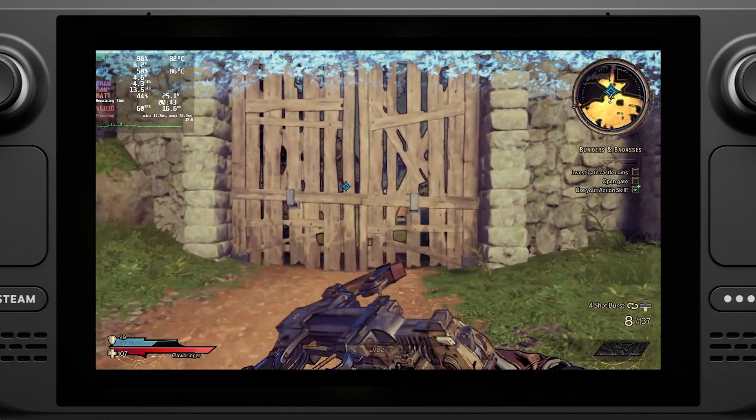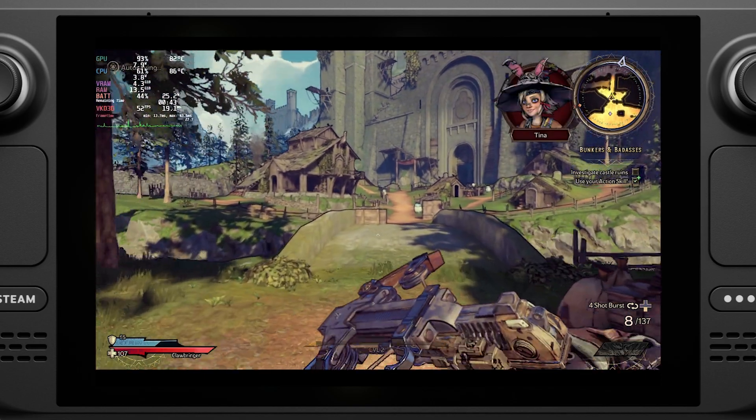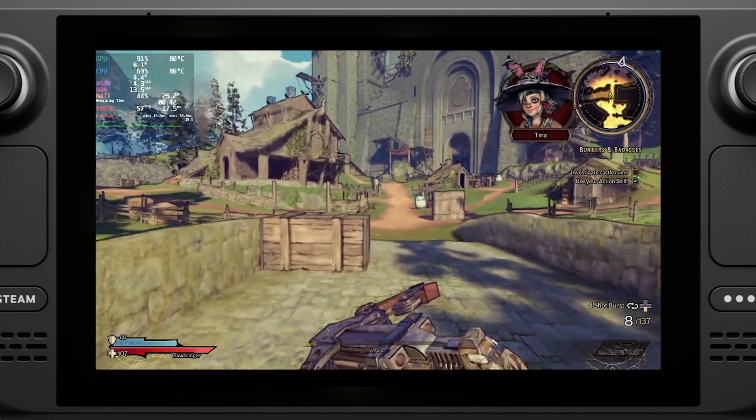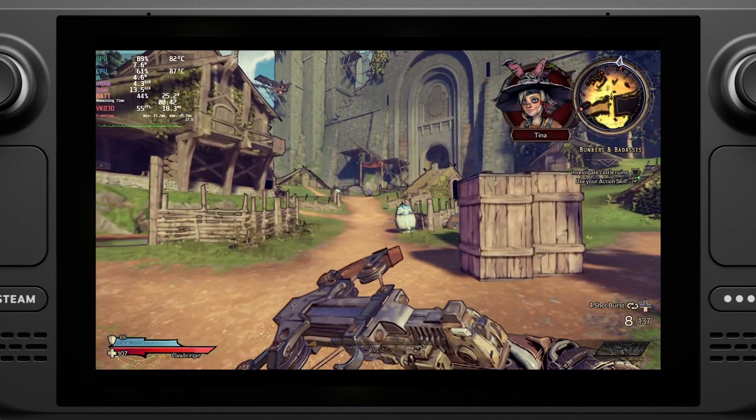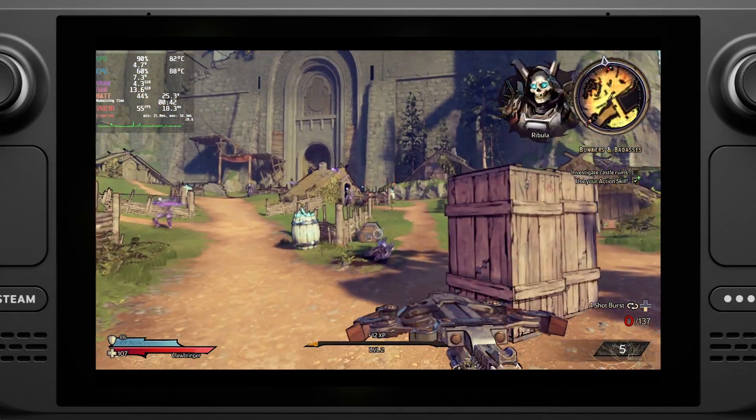Tiny Tina's Wonderlands just launched on Steam after coming out on the Epic Store back in March. This game was playable on the Steam Deck previously if you had set up your Steam Deck to run the Epic Games Store. I went ahead and installed the game to my deck's micro SD card, as this game's installation size comes in around 80GB.